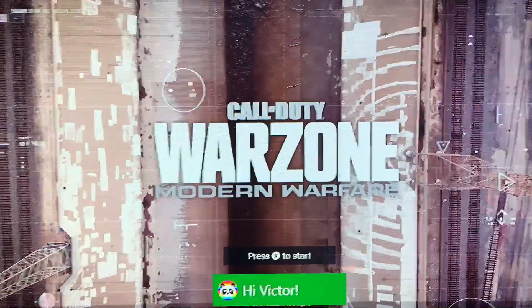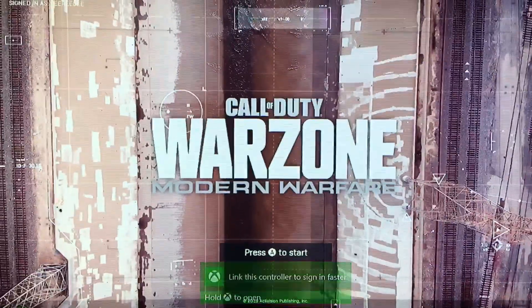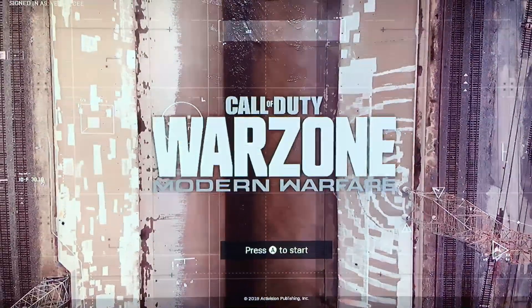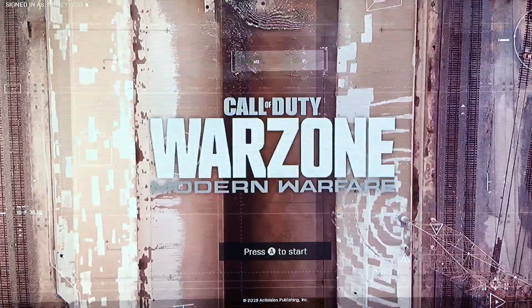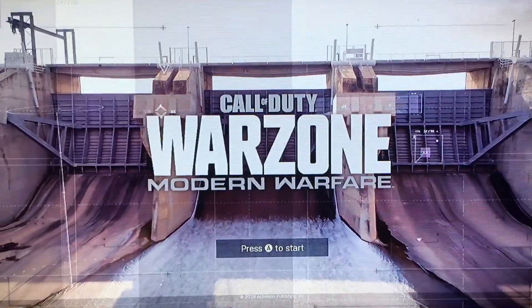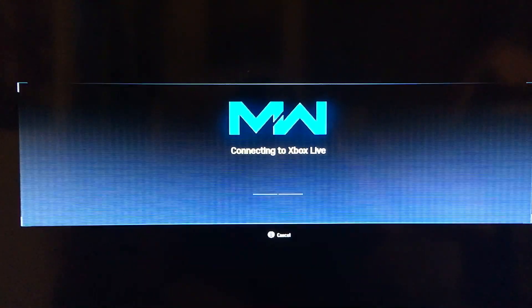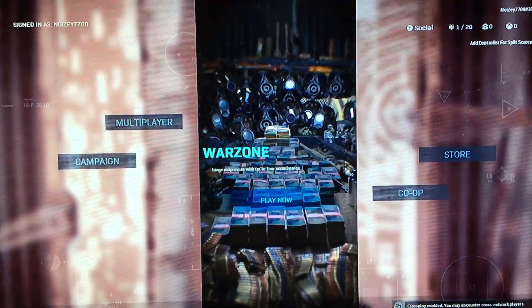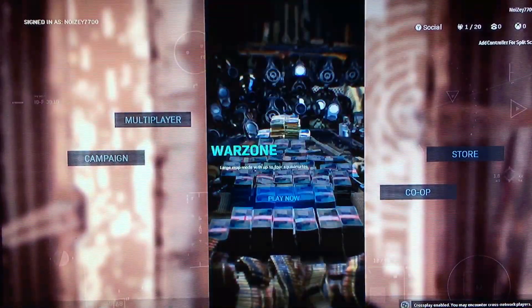Sign into the different account and wait for it to sign in. Once you're signed in, press A to start. Now once you do that, hit A to go to Warzone.